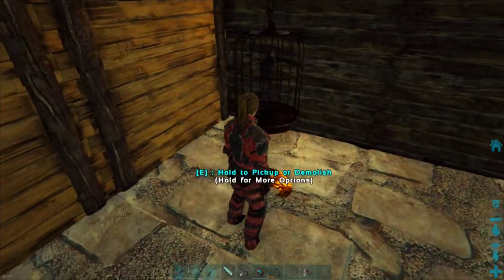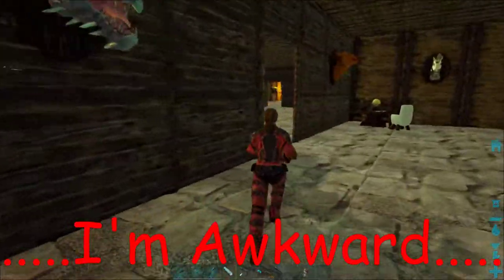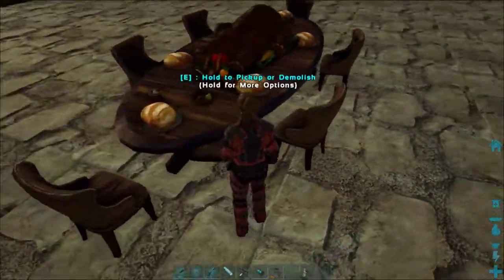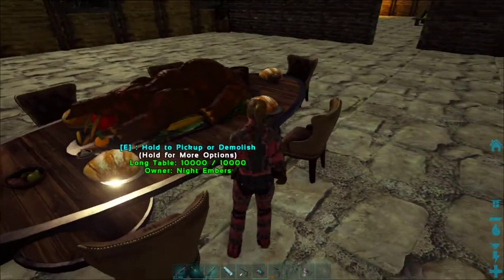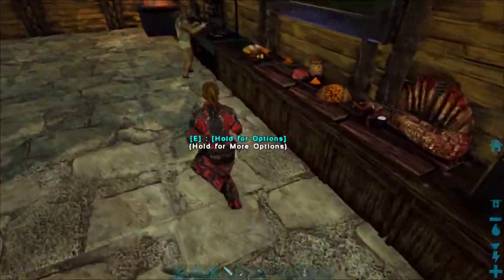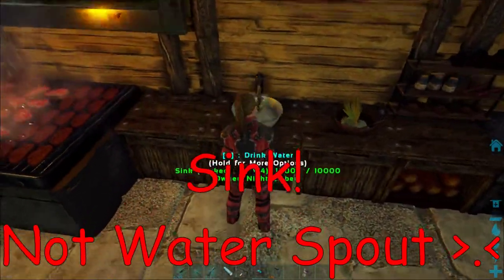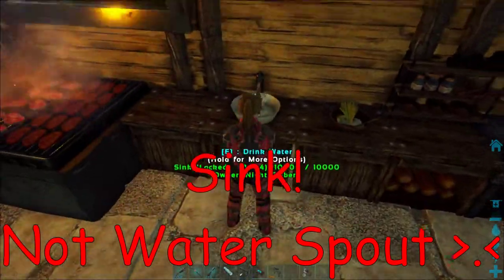Well, Argentavis technically, but we're going to call it a raven because it's pretty. Anyways, this is also stuff for the Ecos Decor Mod. You can have your own little kitchen table and food laid out for your guests, even your own kitchen. We've got a nice kitchen. And you even have a little water spot here you can drink from.